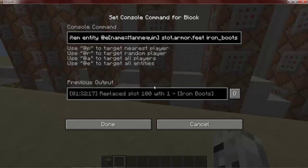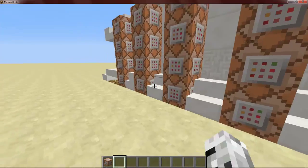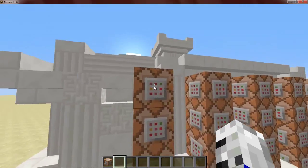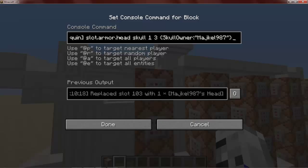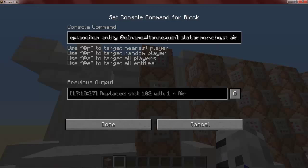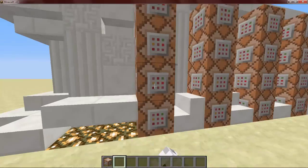It's exactly the same but you just change it to golden boots, iron boots, chainmail boots, leather boots. The way the discarding works: this one will put the skull on his head, and the others will just put air on his body parts.